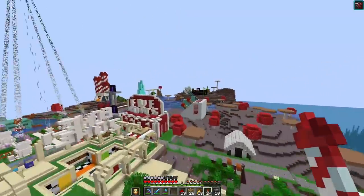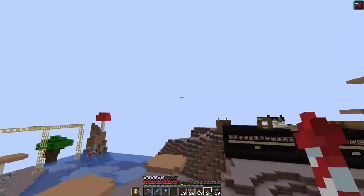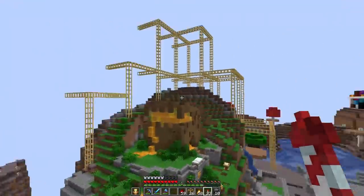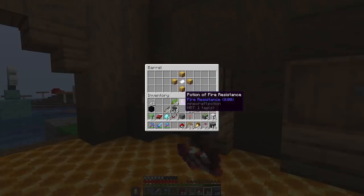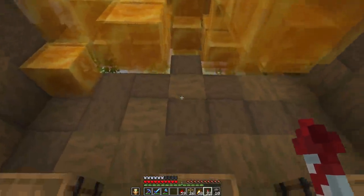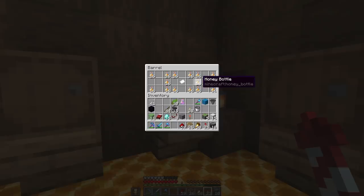There's one more piece of science that's going to tie this all together and let us do some crazy things. For that we need to go visit Honeytown - we've got to visit Azuma's shop because I need some honey blocks. He's out of honey blocks. Can I just take some from the ceiling? Honey bottles make honey blocks, right? I'm such a noob with this stuff - I haven't touched honey at all yet.